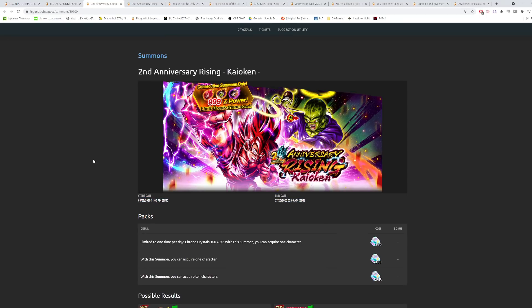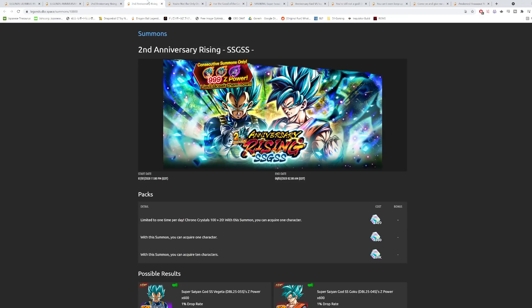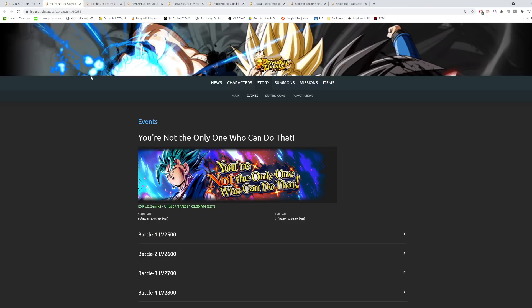Keep in mind we also got the Blue Goku and Vegeta banner on the second anniversary on the seventh. So basically it should go: next week new units, the following week probably just a Zenkai, then the week after that another banner with new units — if we follow the same formula as the second year anniversary, which seems pretty likely.